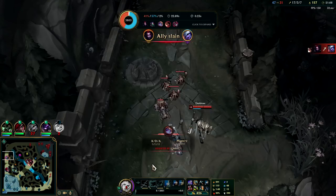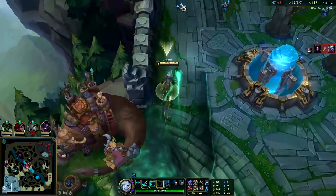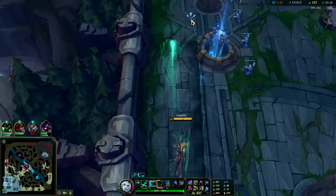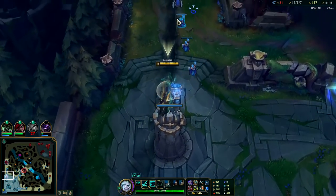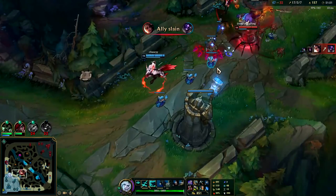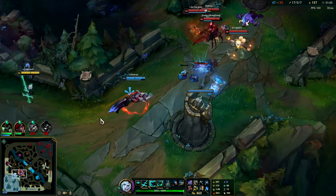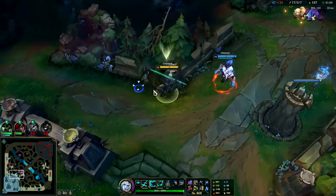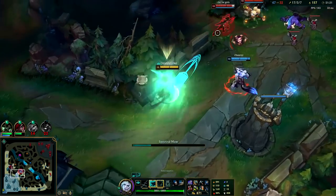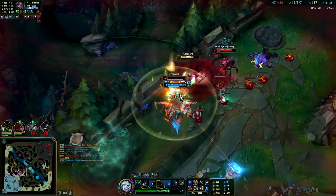Just look at that CS. I lost my invisibility movement speed there for a second — that was a weird bug. We're going to have to group. We'll W-E to try to land it. See how I dodged the CC?